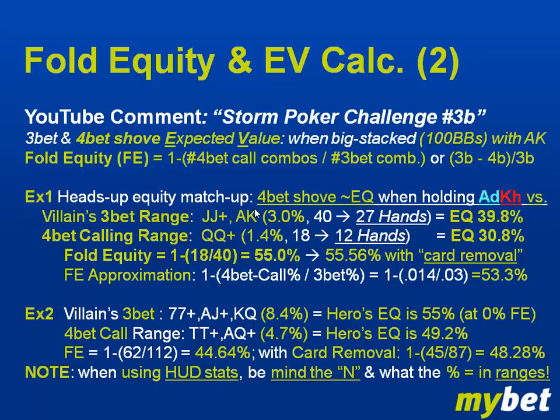Example one — a heads-up equity matchup, 4-bet shoving, holding Ace of Diamonds and King of Hearts. Let's say we have Hold'em Manager stats up with our HUD display showing statistics for our opponents. We make a 2-bet — open raise with Ace of Diamonds, King of Hearts — and our opponent re-raises pre-flop with a 3-bet. We look at his position stats in the HUD and see a 3% 3-bet number.